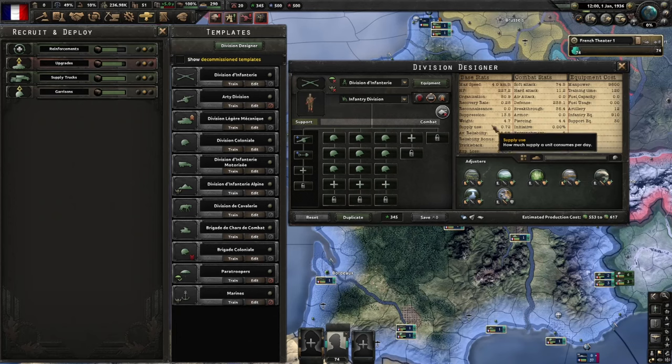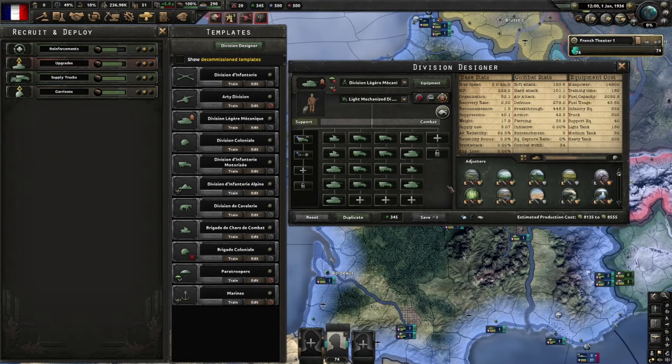Supply use is another one to keep an eye on. Armored and motorized units will use more supply and fuel than infantry, so divisions with a higher supply use can really benefit from the logistics company to reduce this. For example, infantry only use 0.72 supply, whereas a template full of tanks and motorized uses 3.07.